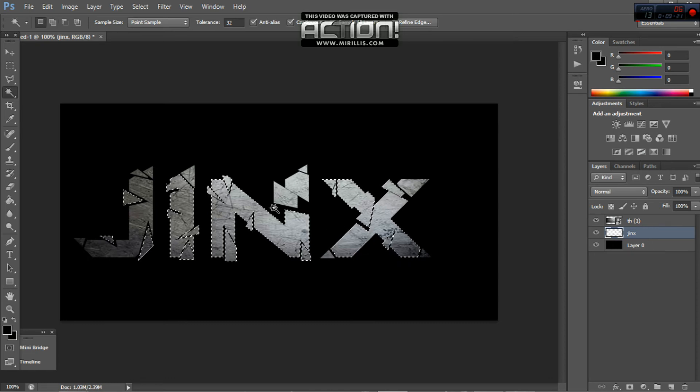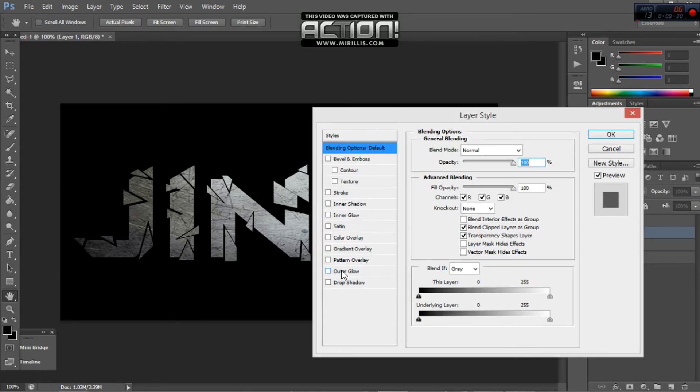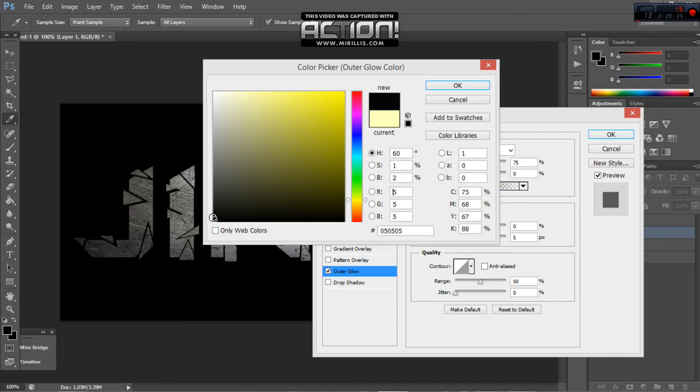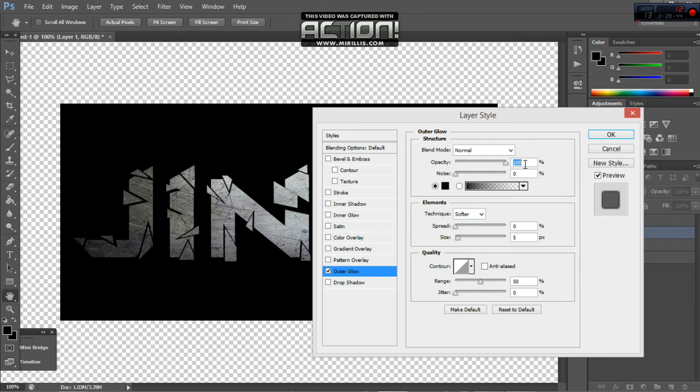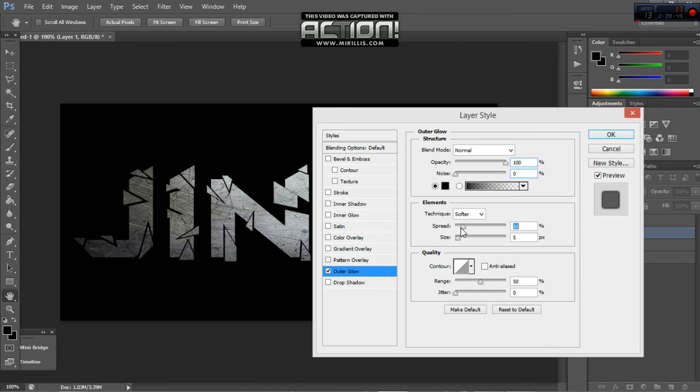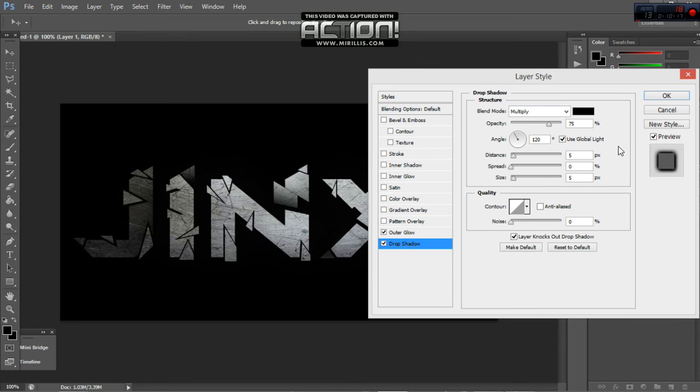Then after you've done that, hit Control J. Then right-click on it, go to Blending Options, and you would want to put an Outer Glow on it. Set the color to black, make the blend option Normal, and turn up the opacity to full. Then put the spread up a bit and the size up — probably to around there. You could also add a drop shadow, but I'm not going to.